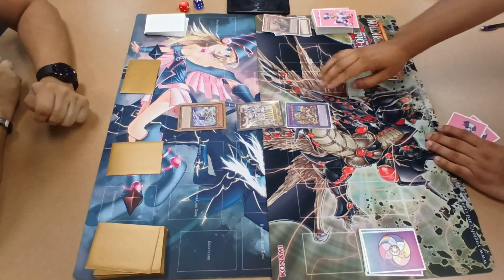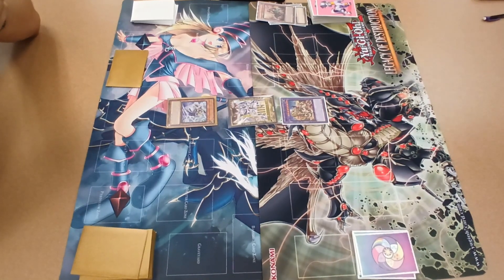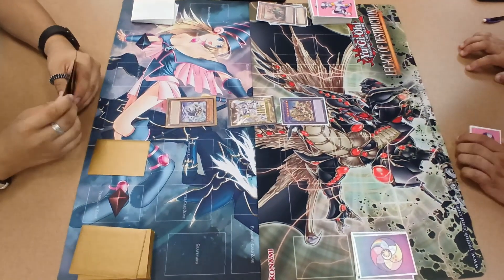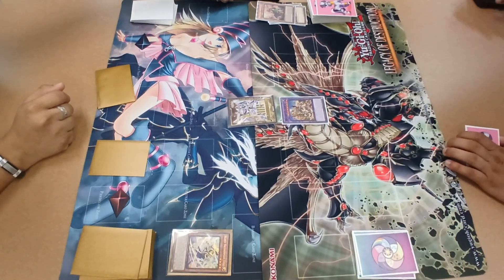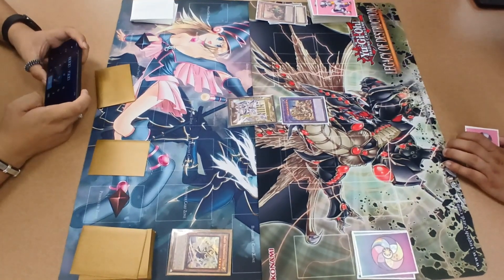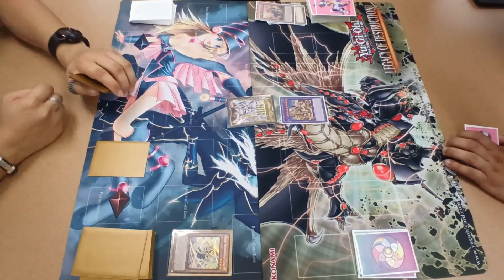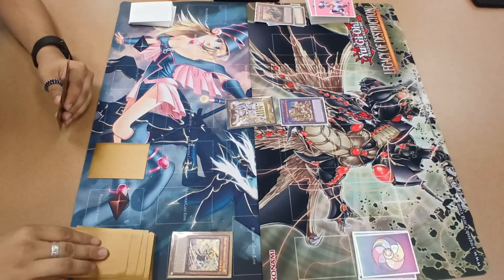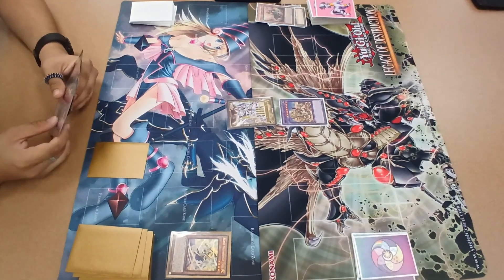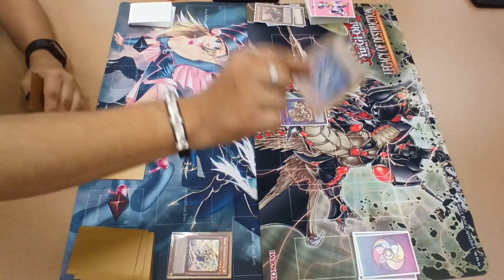I'll go for the battle phase. 2900 will attack your 1400. So 29 take away 14 is 15. He gave me a card that gave me an attack boost of 400 from the Forbidden Chalice. I used it on the first turn, which is really the only thing I can do — but it's kind of helping him too. I'll place this right here.